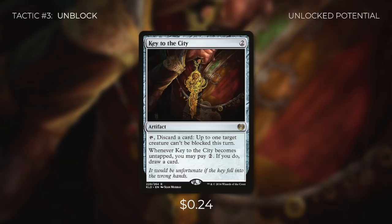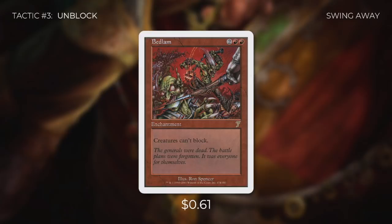Tactic number 3: Unblock. First up, there's Key to the City, which we can tap and discard a card so up to one target creature can't be blocked this turn. When Key to the City becomes untapped, we can pay 2 to draw a card. Zantcha is forced to swing each turn, so what we can do is make sure she's not killed by combat damage — by making her unblockable, we keep her alive and deal more damage to opponents. Zantcha is a very aggressively costed 5/5 for 3, so getting this out early means a ton of damage. We can also play Bedlam, which says creatures can't block at all. With this deck, we're not running any creatures we intend to block with, so this really doesn't affect us.